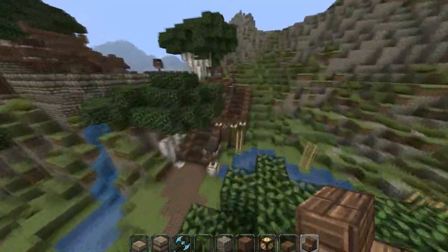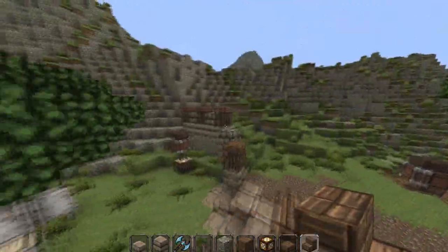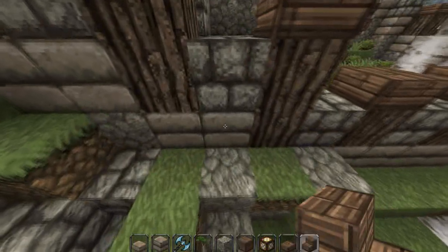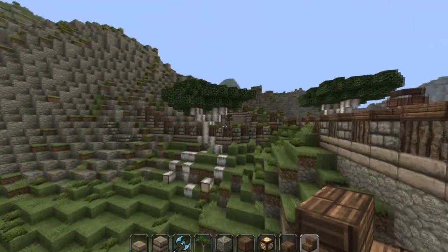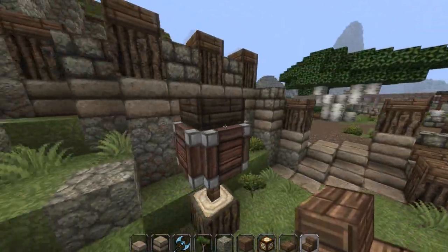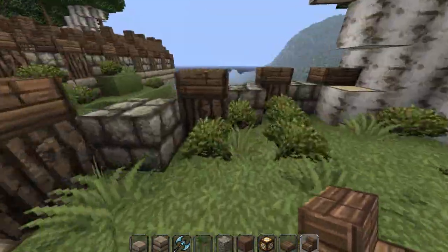Up here we've got more steps, and more of these small wall designs. It's just this combination of blocks. We've got all these roots coming down and stuff. These are just small walls kind of partitioning areas — they're not really for defense, but just to stop you falling off the edge.